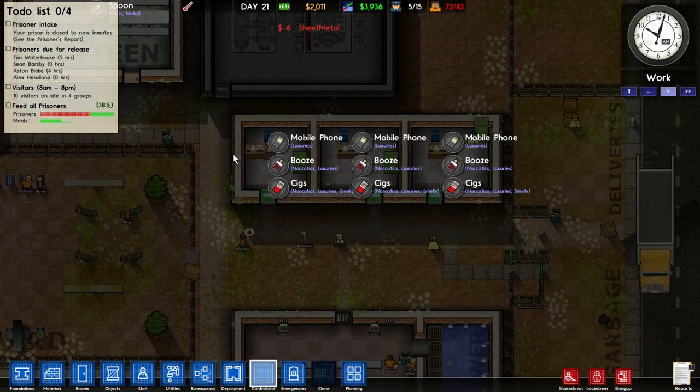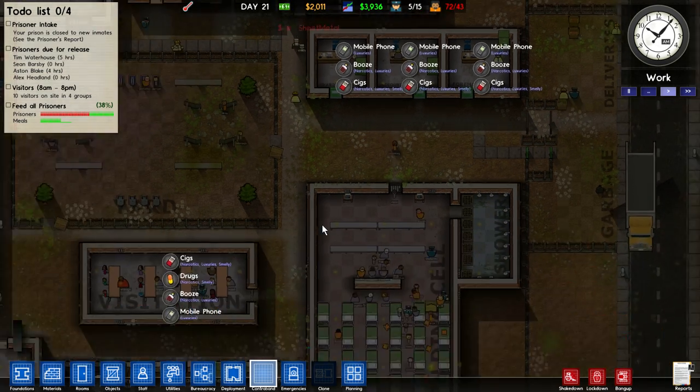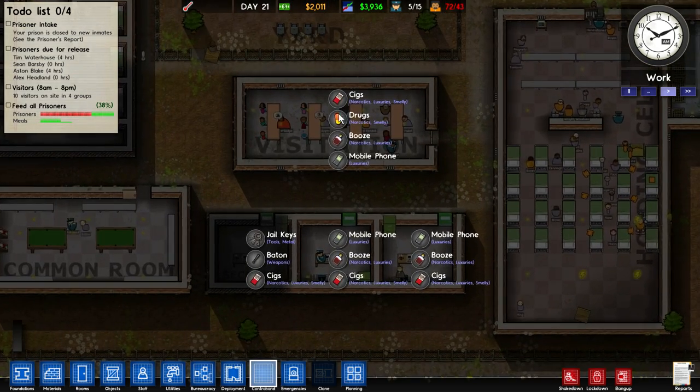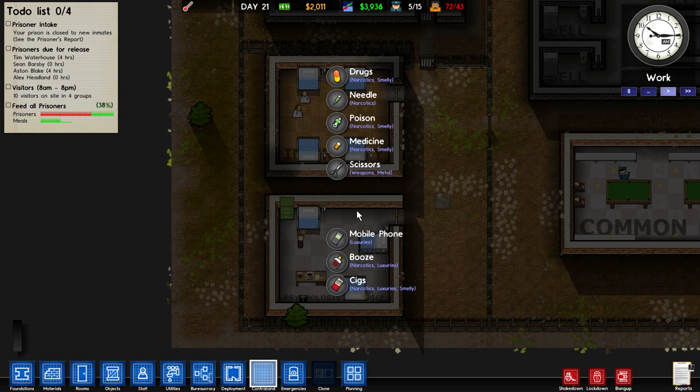In the personal office you can get a mobile phone, booze, cigs, and maybe drugs. And at the infirmary you can get a needle, poison, medicine, scissors — that kind of nice stuff.